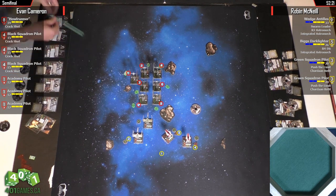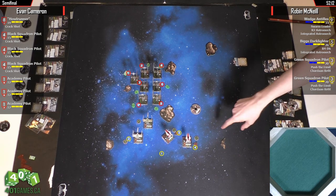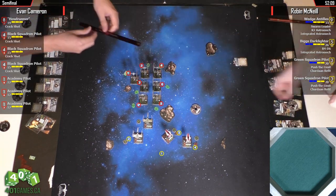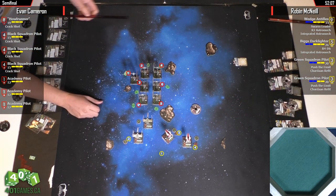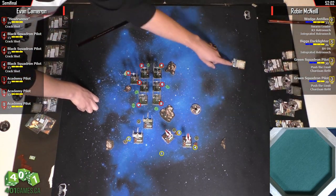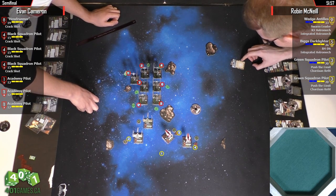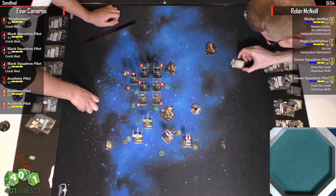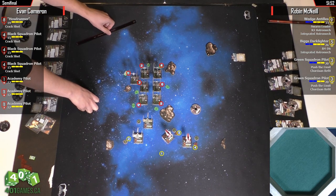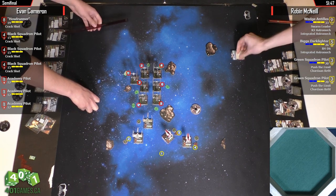So Wedge is shooting Howl Runner at range 2. Is Wedge going to use Swarm Leader? I definitely would. Let's check — the front A-Wing you can use for sure. Can the back one be used? Do you have him in arc? I'm pretty sure you do. Evan's right on this one — he has to be in arc range 3 to pull the evade. I think that A-Wing has arc and range.